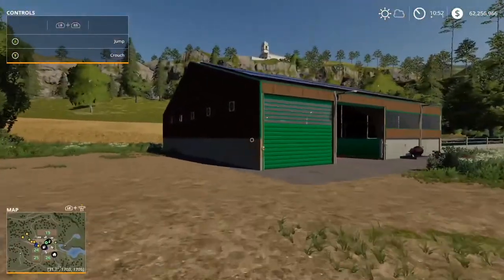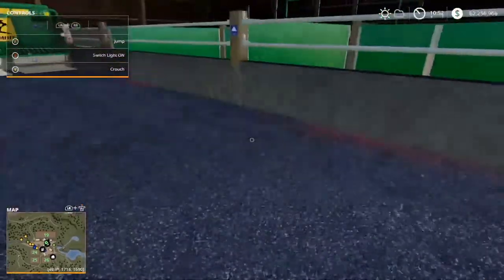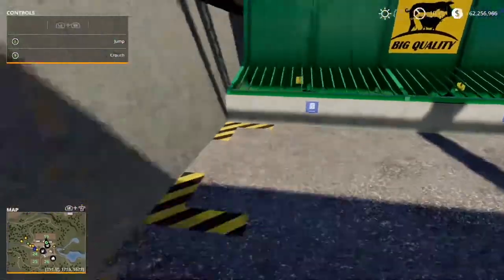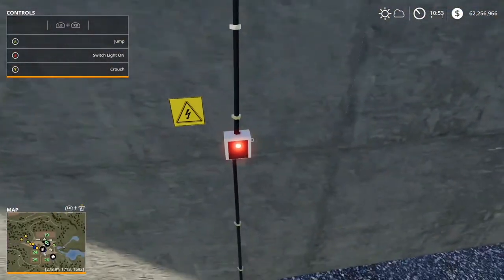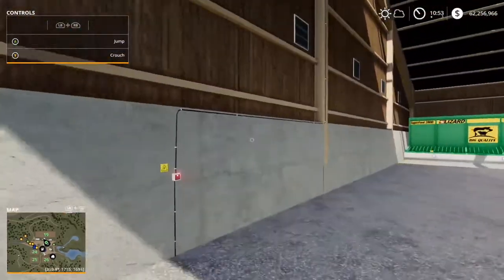Alright guys, so this is the Modern Pigs Barn. On Xbox, press B to open the gate. This is where you put the straw, which is the bedding for the pigs, and this is where you put the pig food. There's a light switch over here — that turns on the white lights. The red lights always stay on.